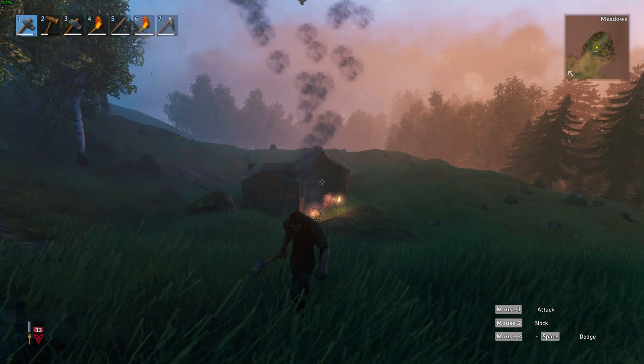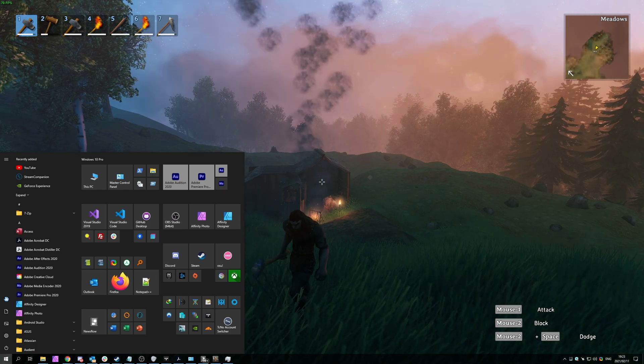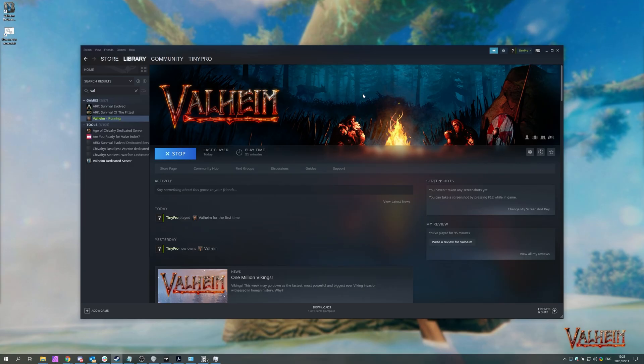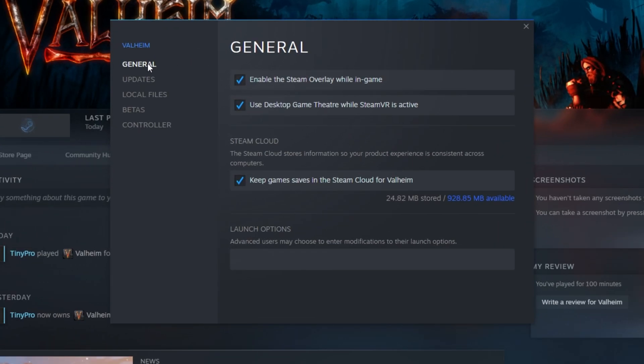You can see that when I'm opening up files and things like that, the game isn't really in full-screen mode — it's in sort of a full-screen borderless mode. But that's where this last tip comes in. Close out of your game, and inside of Steam right-click Valheim, go to Properties, and head across to the General tab. At the very bottom, enter: -window-mode exclusive -screen-fullscreen. After doing this, close out and try launching the game again.